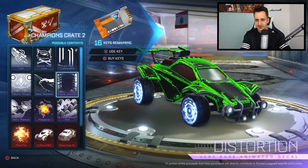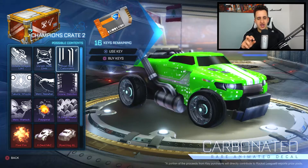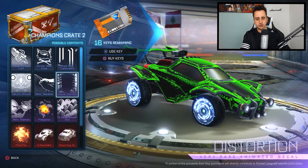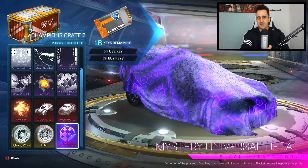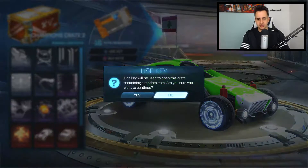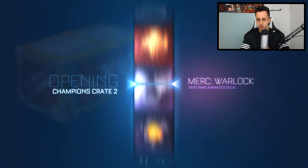The one I want the most is the Octane Distortion — that looks so sick. I really want to start using the Octane and that is a sick camo. So the ones I'd really be happy with are: mystery decal, Lightning wheels, Pixel Fire, and Octane Distortion. Anything else like the X Level, Mark II, or Road Hog is good because I can trade it for the things I want. Regardless, let's stop talking and open these three crates.